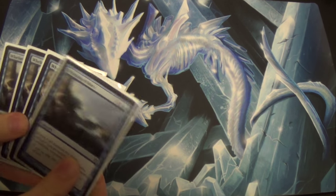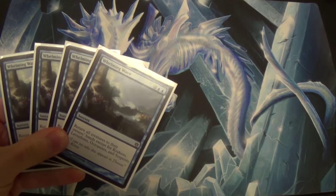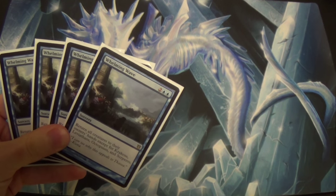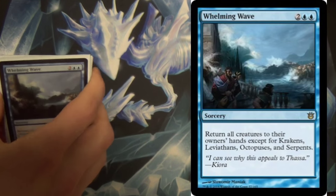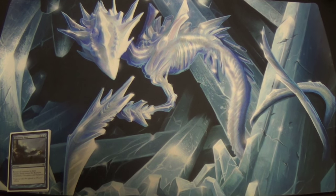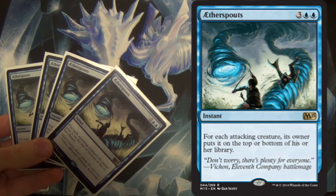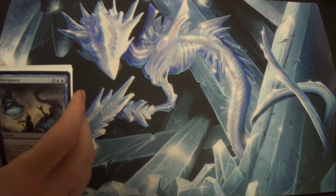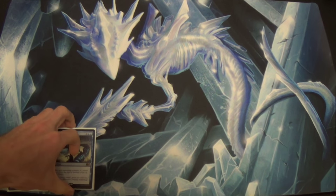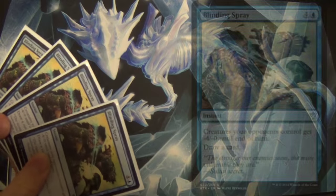The very beginning of it: fogs. All of these fogs you're going to see are not actual fogs — they're off-brand fogs, as I like to think of them. This is Whelming Wave; it just bounces them all to hand. Not a true fog effect, but it might as well be for our purposes.